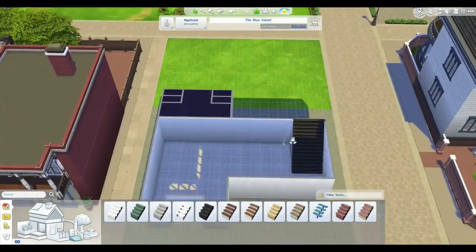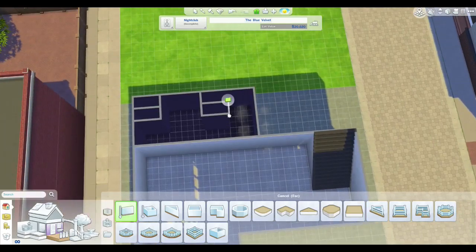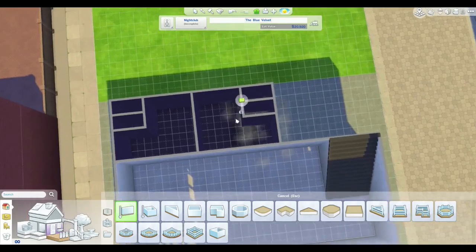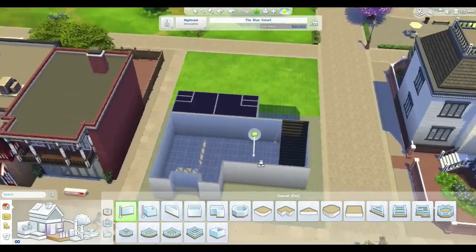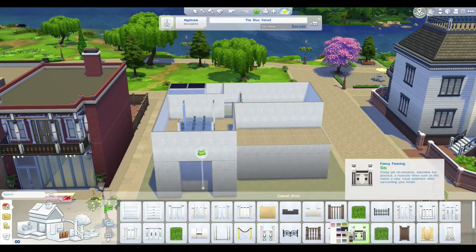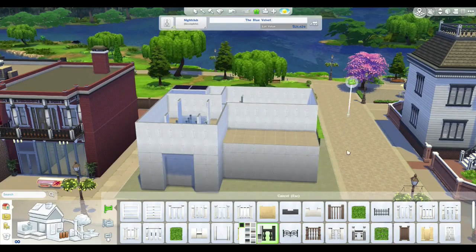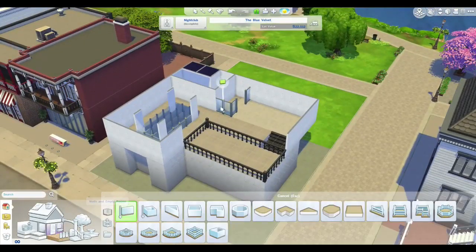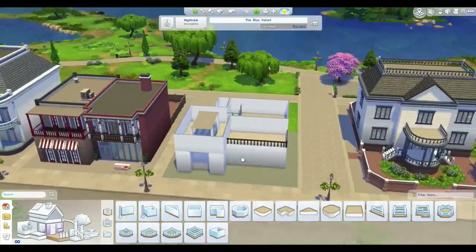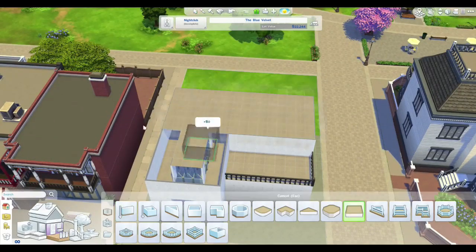Downstairs we'll have a dance floor and a bar, and then upstairs we'll do more lounge areas with another bar - that'll be the more private area. Those two rooms at the very back are toilets. Because we don't actually have public toilet cubicles in The Sims 4 yet - I'm sure they'll add it very soon - we have to make little rooms to put toilets into.